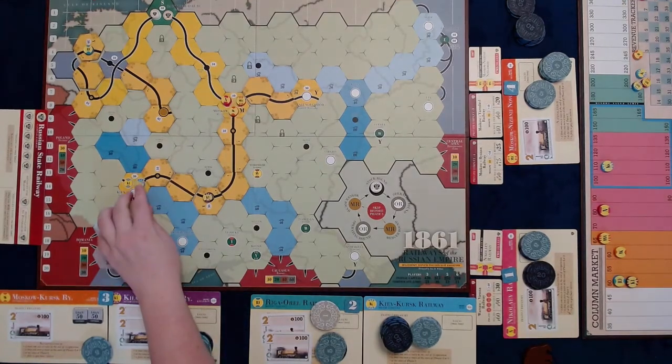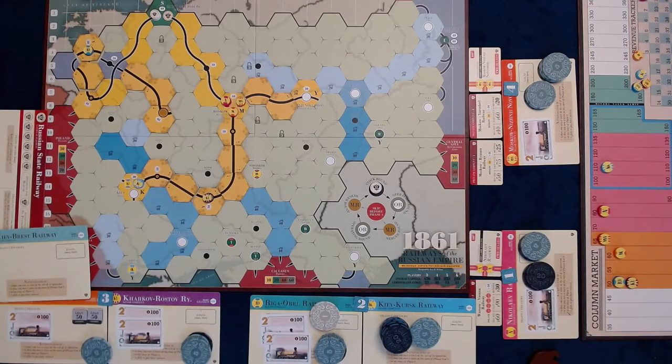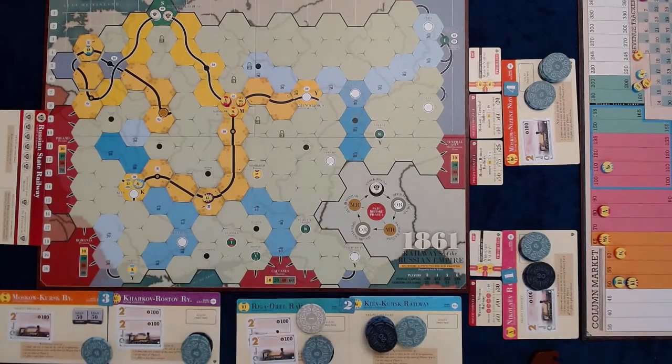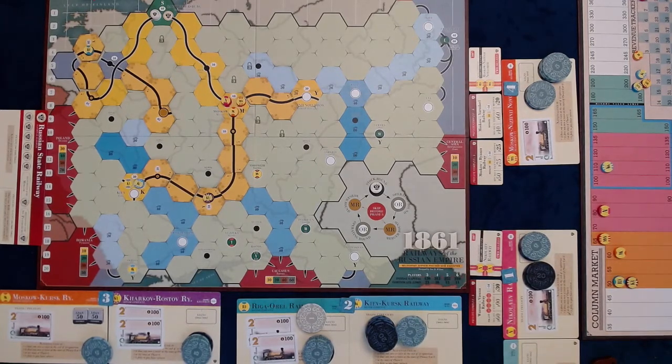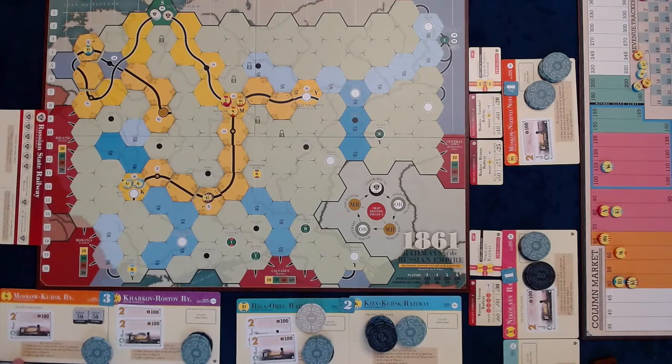The KK station token is placed on its home station. Player 3 puts KB up for auction starting at $130. Player 4 raises the bid to $140, Player 1 raises it to $160, and Players 2, 3, and 4 pass. $160 is placed on KB's charter. KB's stock price is set to $80 — one half the bid — and KB's station token is placed on the home station. Player 2 is forced to pass because she has no money left.